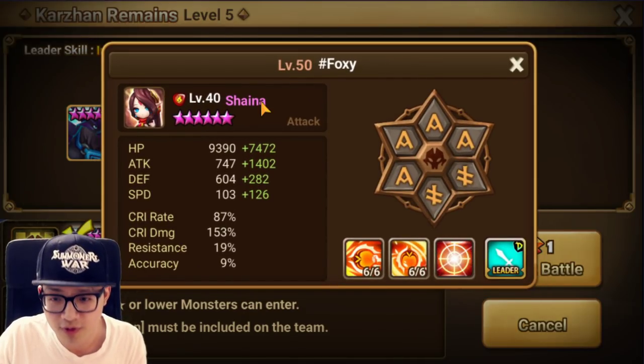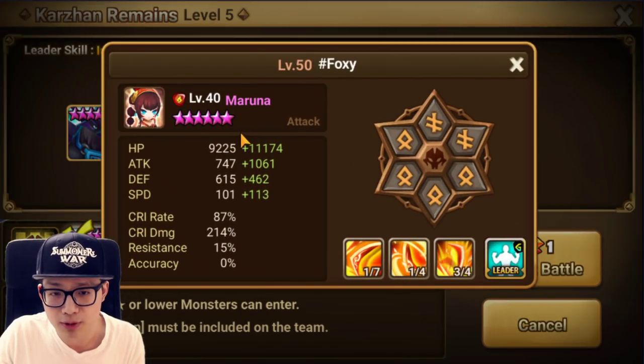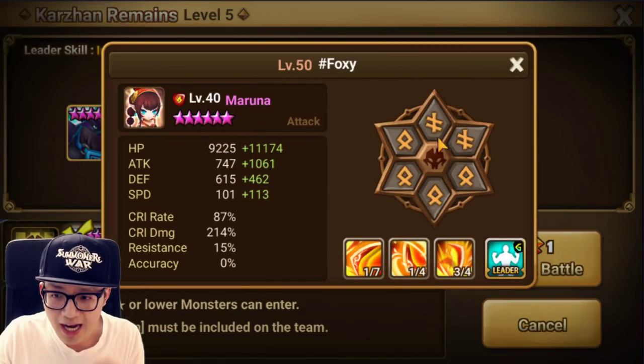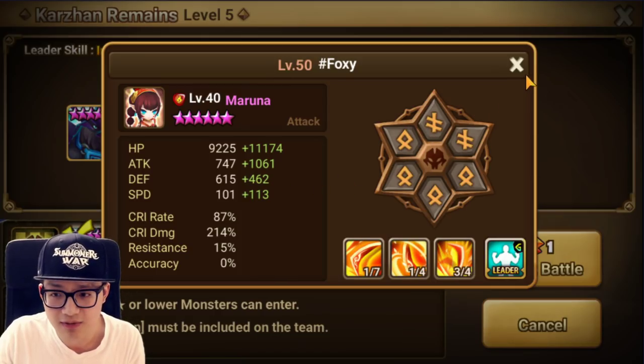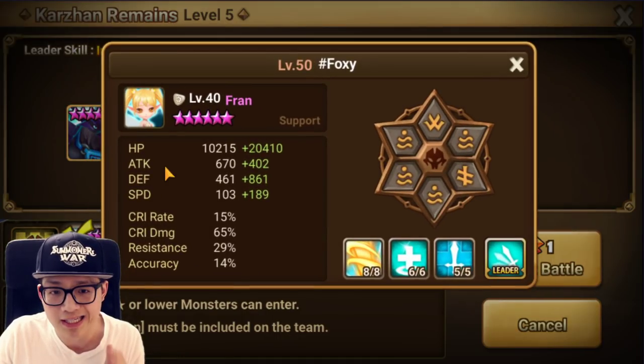I'd probably do Bernard first. Here's my Shayna on a fatal blade set — keep in mind these are my stats that enable me to have one minute runs. But obviously I don't think you need runes this fast. If you're on the 60, 70, 80 speed mark, I think it's totally fine. I went super overkill.